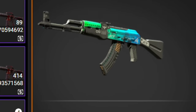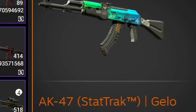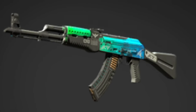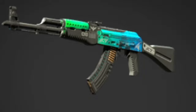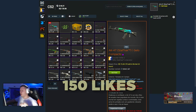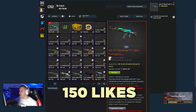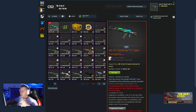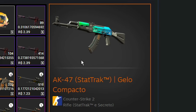Muitas pessoas hoje têm a vontade de ganhar skins grátis e não sabem como fazer isso. Eu ganhei essa AK aqui, a 47 Star Trek Gelo Compacto, e vou fazer um sorteio pra vocês caso esse vídeo atingir mais pessoas. Vou colocar uma meta de pelo menos 150 likes. Se a gente bater essa meta, eu vou fazer um sorteio nessa AK. Pra participar, é só comentar abaixo por que você deveria ganhar essa AK e deixar o like.